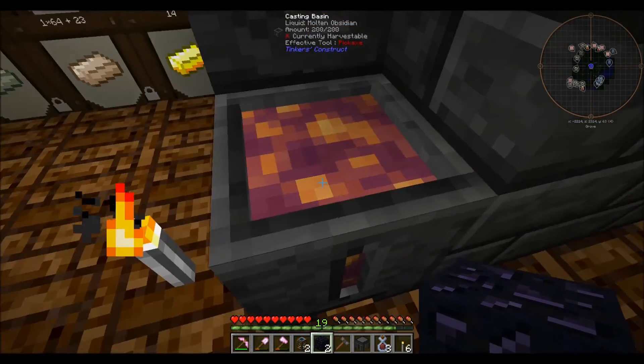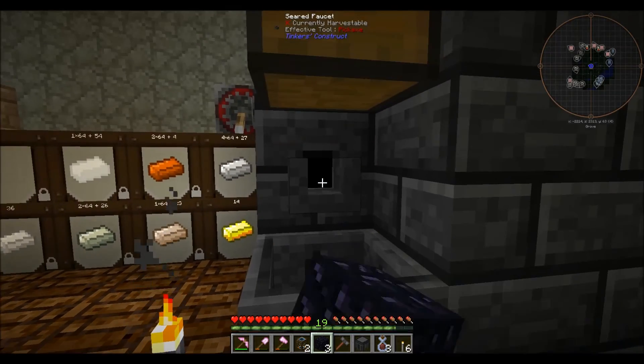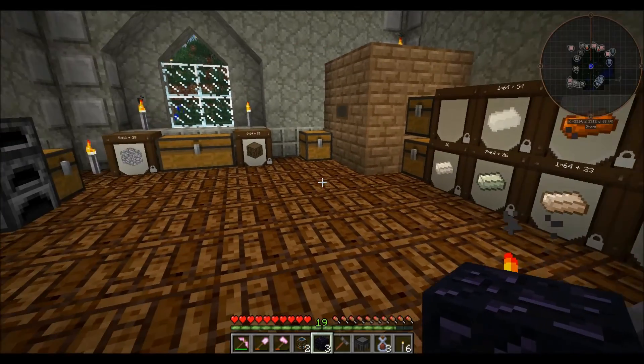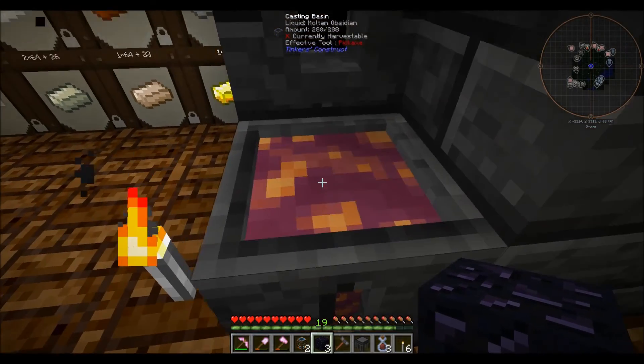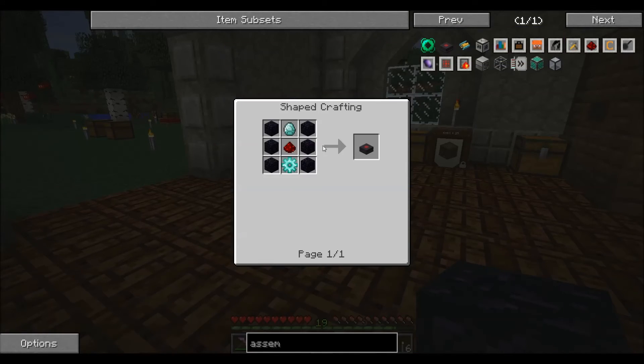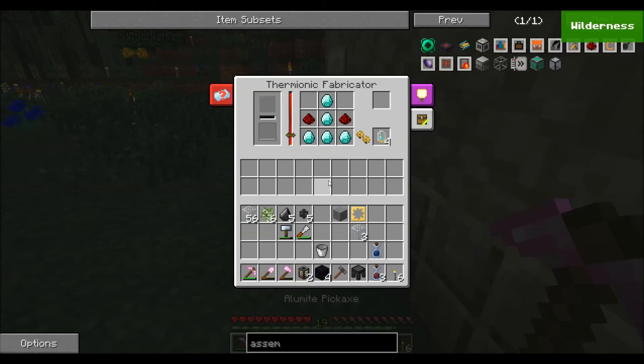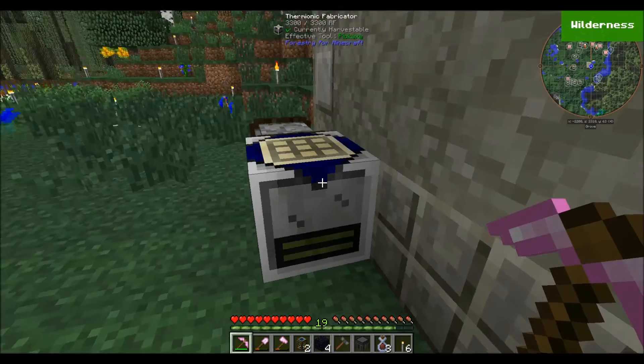We do need to add some redstone onto our lumi pickaxe but we haven't done that yet. This way is just a lot quicker and easier. Once I get all of that together we should be able to go ahead and make our assembly table and the laser — those are all done now.